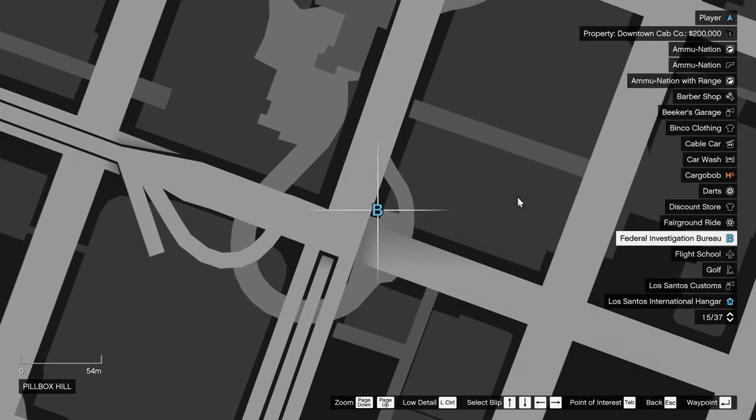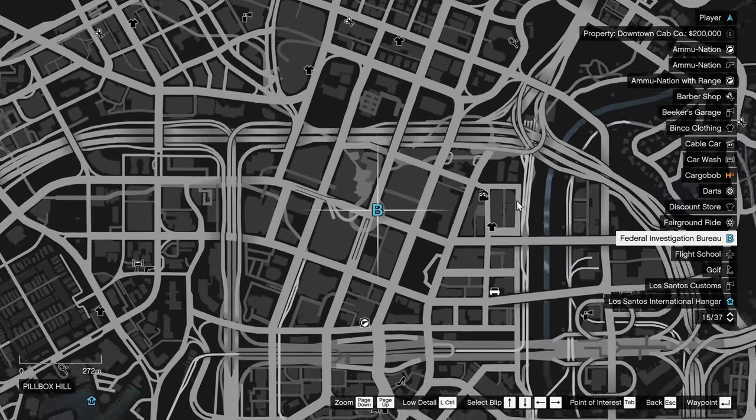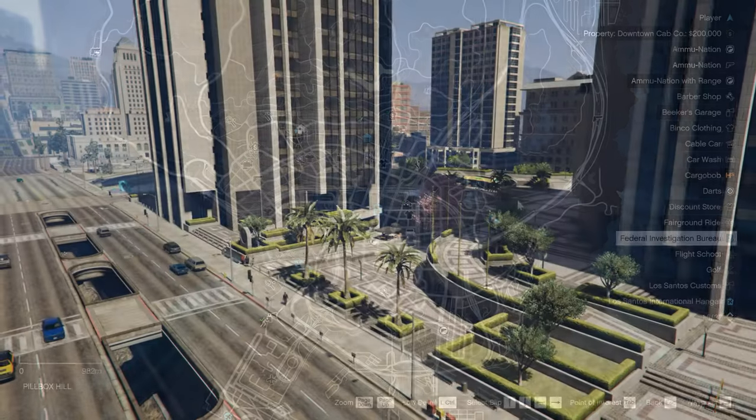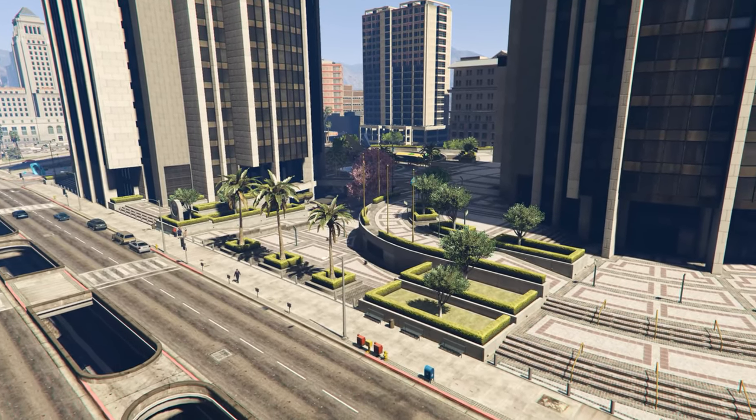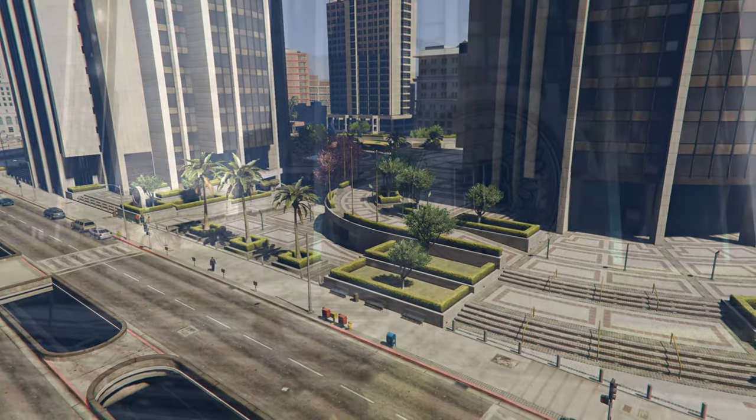To get this special vehicle you need to be on a mission called Three's Company, which is marked on the map as a B letter in downtown and can be found between the FIB and the IAA buildings. This cannot be done with a mission replay.